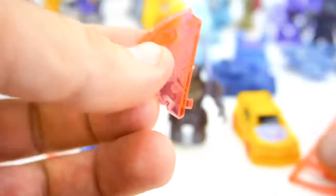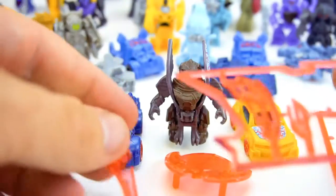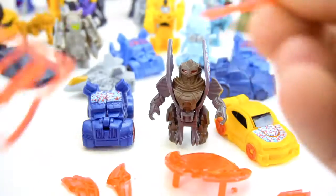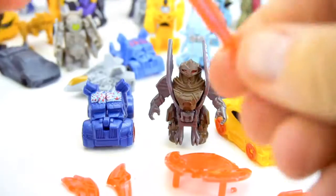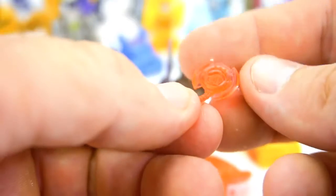They give you weapons you have to break apart. Here's a big shield which will probably go to Steelbane - clamp that together, and that's the weapon you get. We've also got swords - multiple swords that can probably be used with other tiny turbo changers. There's a club, another little sword. If you know what that little weapon is, let me know in the comments below.